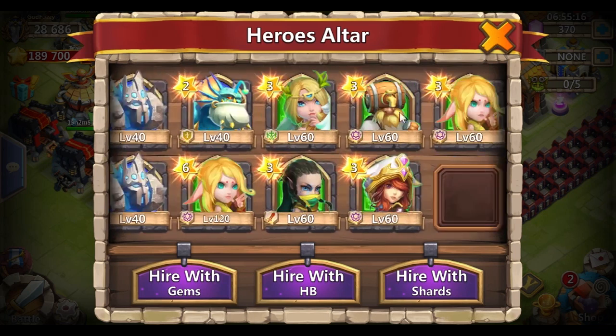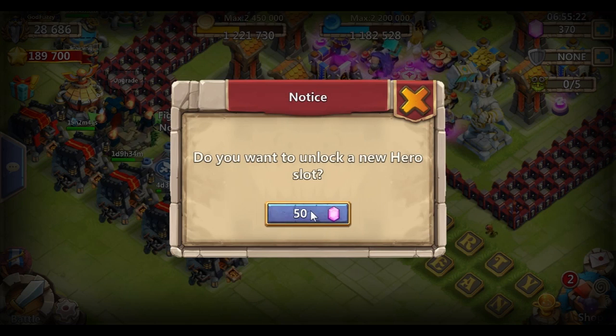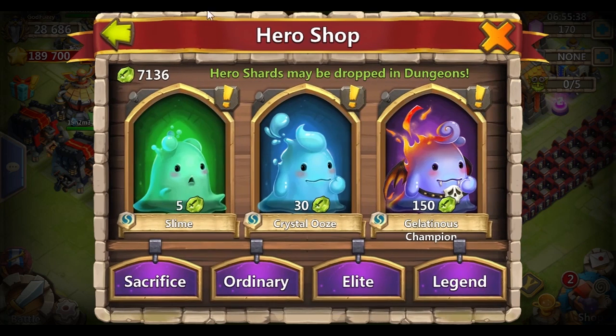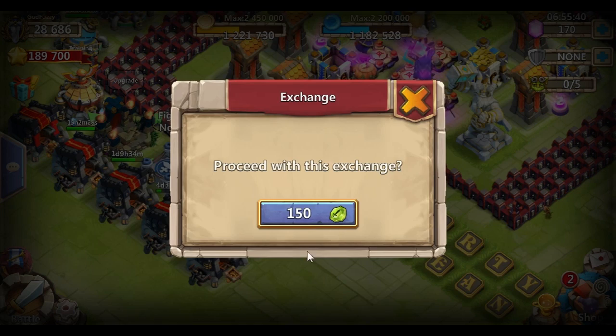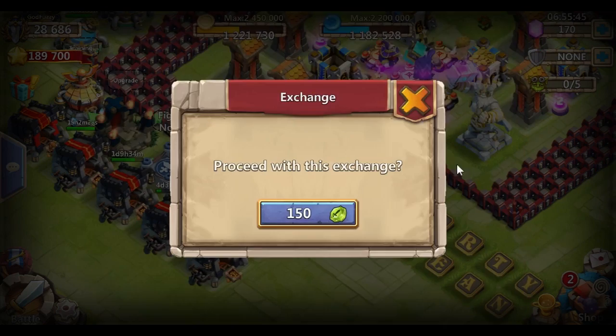I'm going to go look for these slots now, though I don't have many gems anymore. Oh, this is so nice that we get more hero slots. A load of gems of course, but this will definitely help get me up to the next might requirement — so that's nice. Let's start with shards, we need a couple more — what about 10 more? 1, 2, 3, 4, 5, 6.